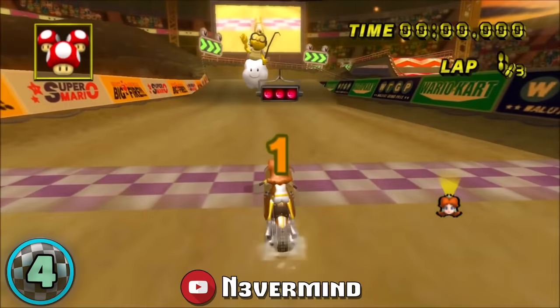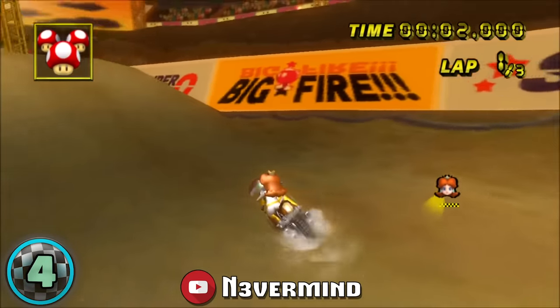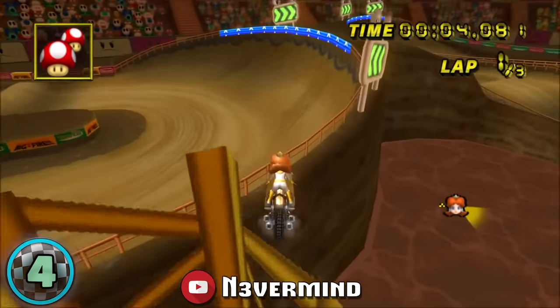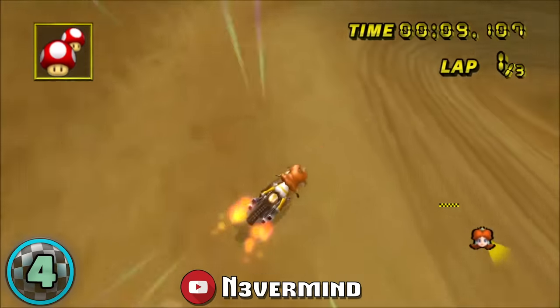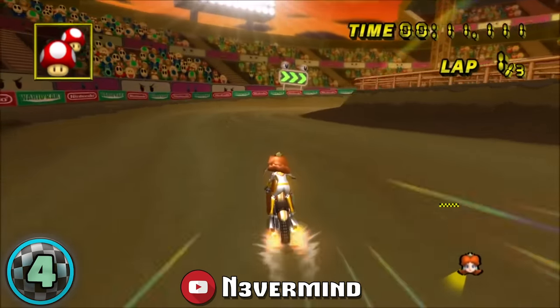Number 4, we have the Waluigi Stadium Ultra Shortcut. This is one of several tracks that Blaze MSX broke within a short period of time back in 2015. This is broken into two sections: